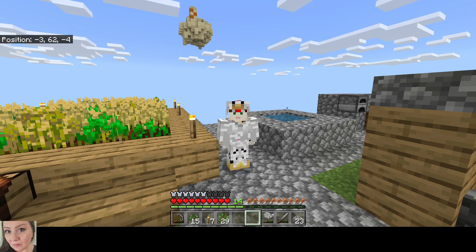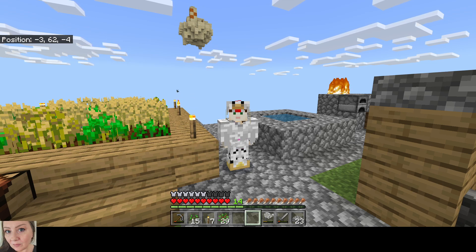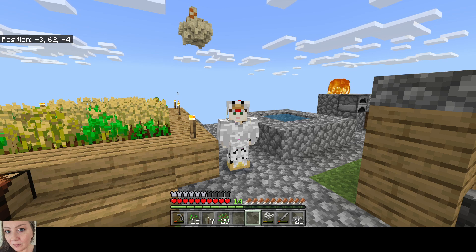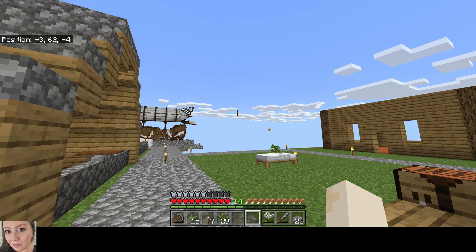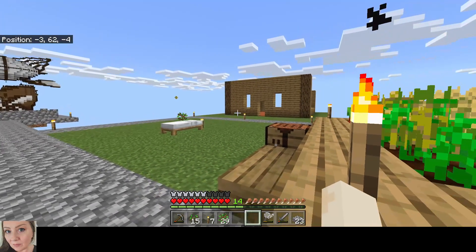Hi guys, welcome back to another episode of Chicken Blocked. I'm Shy - well, under this chicken costume I'm Shy. As you can see behind me, there is a sand island that appeared, and that is because I somehow got a sand chicken egg. I don't remember which ones I bred to be honest.